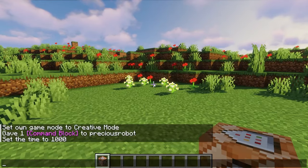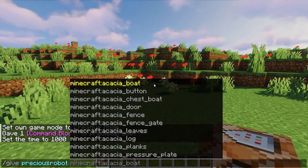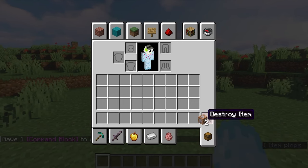So the first thing you want to do is get a command block — that's pretty easy. Just do /give, your name, and then start typing to give yourself a command block. Now I have two but only need one.